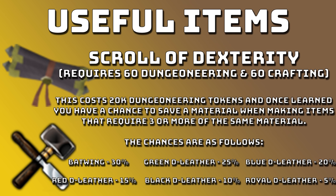First up on the useful items we have the Scroll of Dexterity. The scroll requires 60 Dungeoneering and 60 Crafting. It costs 20,000 Dungeoneering tokens. Once learned you have a chance to save material when making items that require 3 or more of the same material. This means anything like Dragonhide Shields, Dragonhide Bodies — they all work.